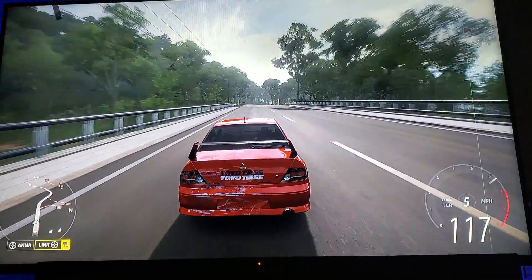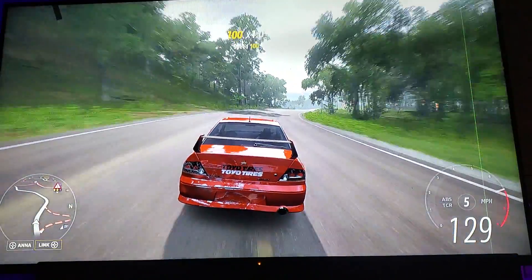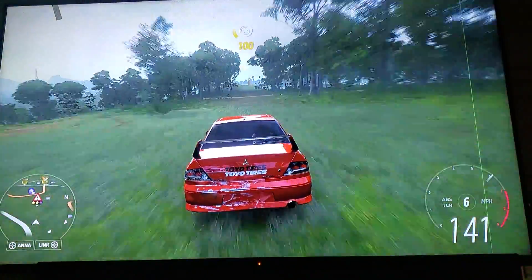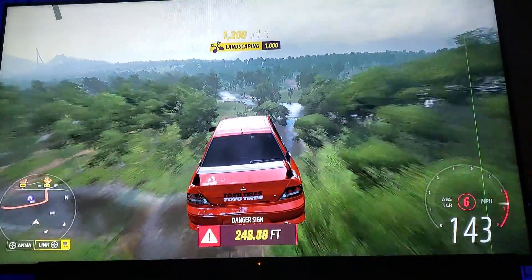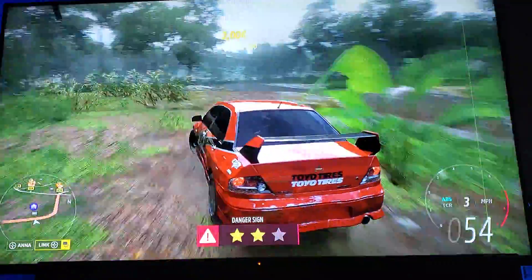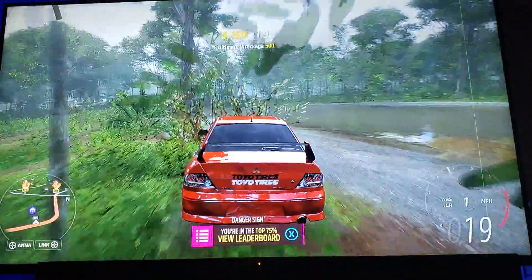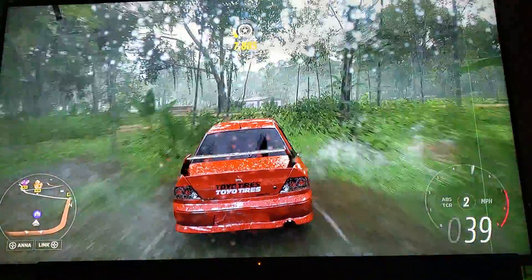The trick to the danger sign is that piece of tall right there — aim for that. Hit this wide open. We're going to land right in the middle of the field. Turn left. There's an experience sign and a barn find. This is like a three-in-one.